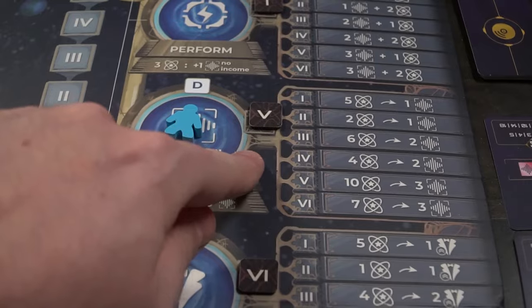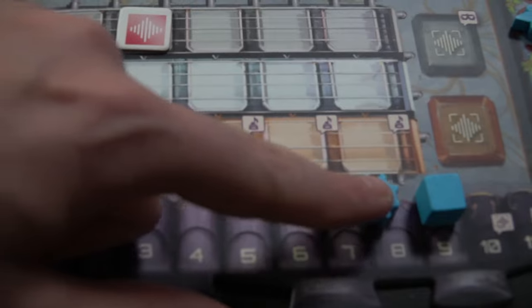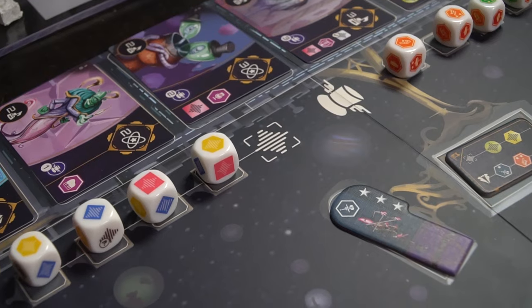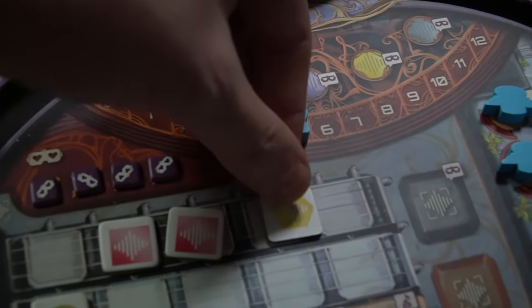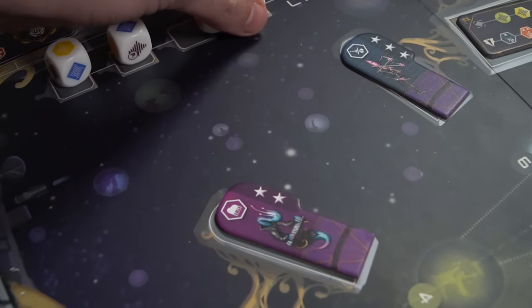Next, you can compose. To compose, you spend currency to take the action of spending experience to gather from the dice. These dice represent different types of compositions which you purchase and place on your track. You can never have more than one of each type in any given column, and you place them in the top row as they go down and improve as you get better when choosing to perform after composing. To compose, take the die, make your selection, place it on your board, then re-roll that die. The more you spend, the better the action.